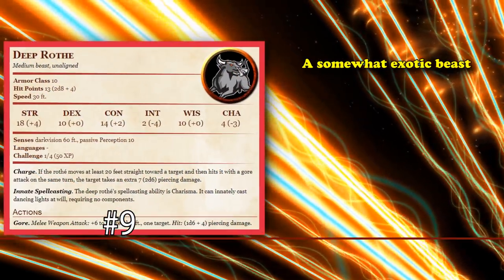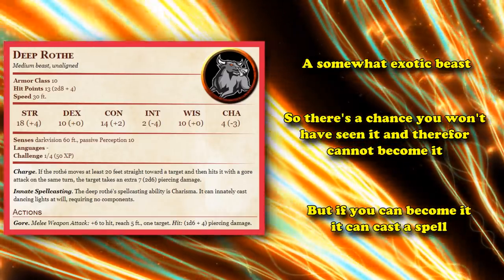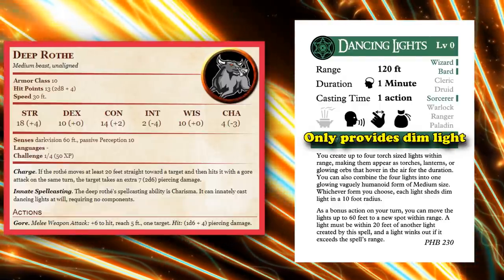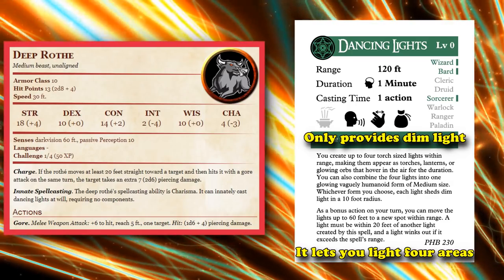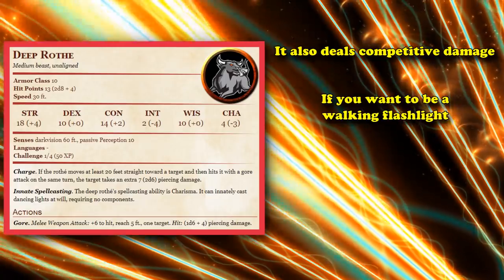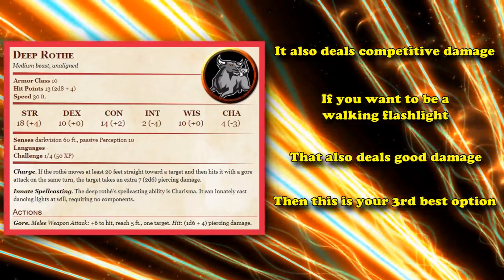And at number 9, we have the Deep Wrath. This is a somewhat exotic beast, so there's a chance you won't be able to turn into it in the game, but if you have the option, it has the unique distinction of being able to actually cast a spell in the form of Dancing Lights. Dancing Lights is a cantrip which provides light — only dim light — but it does allow you to illuminate up to 4 areas. In addition to having the neat trick of being able to cast Dancing Lights, it also coincidentally deals competitive damage at its CR 1/4 rating. So if you want to turn into a utility creature that's basically a walking flashlight which also deals good damage, the Deep Wrath is like the third best utility creature that also does good damage, as there's two other ones higher on this list.